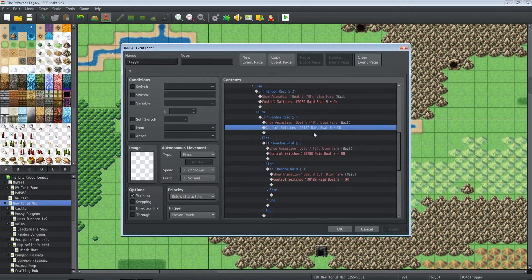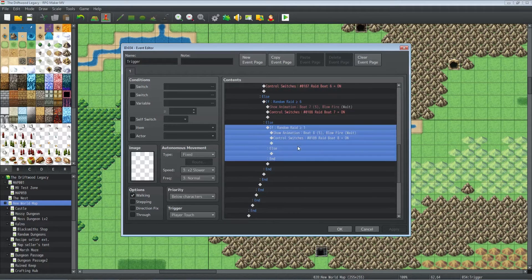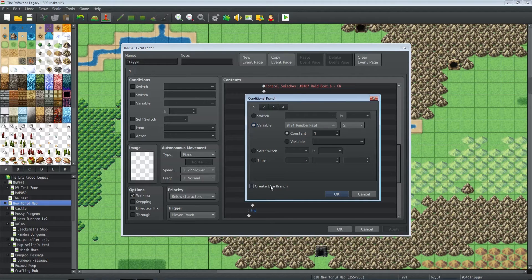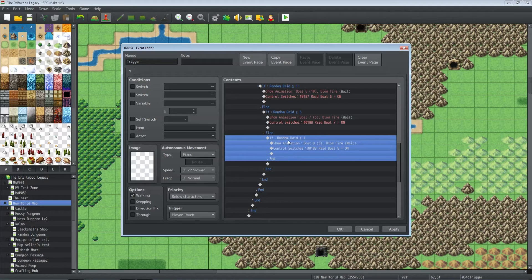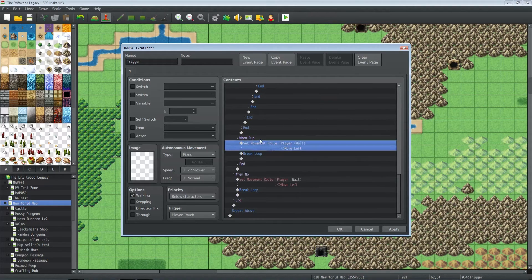Inside the else handler for Boat 6, check if random raid is greater than or equal to 6. So if it's 1 to 5 it won't trigger this one. Then check if random raid is greater than or equal to 1 — since we've eliminated all other ranges it has to be. At the very last one you don't need an else handler since it's the last possible case. It shows animation on Boat 8 and controls the switch to make Boat 8 invisible. That covers all the ships.